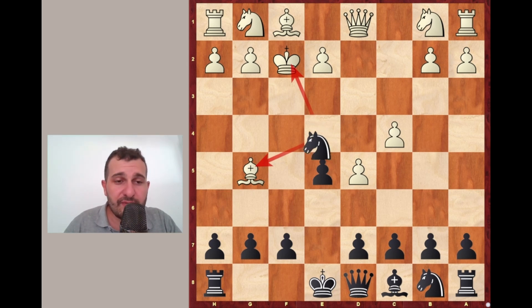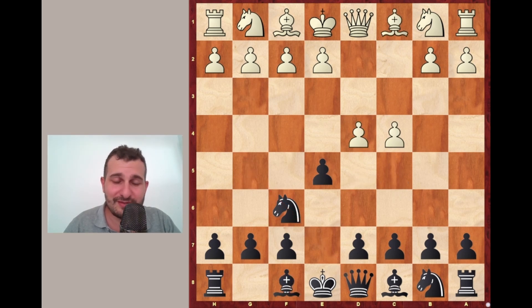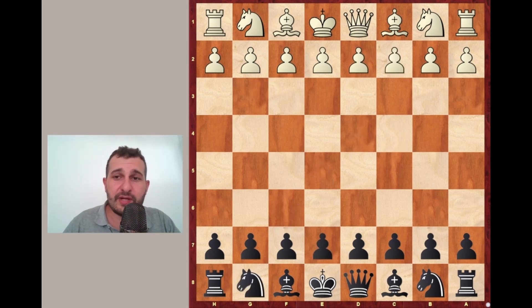How to avoid this? Just don't play this variation with d5 — it's not good. Taking e5 or maybe e3 are good alternatives. The rest probably not. So let's go to our third and last example.